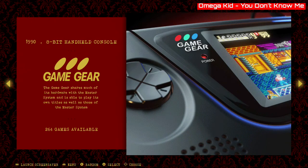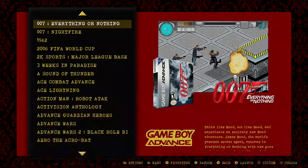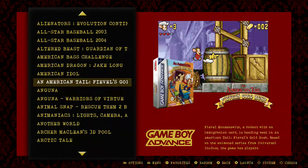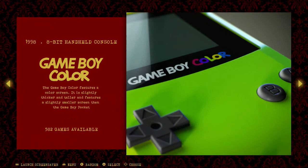Game Gear — no problem there, just like all the handhelds, just works great on the Pi 4 like the Pi 3. Same thing for the Game Boy and the Game Boy Advance. Some GBA games had a little problem on the Pi 3 because the Game Boy Advance was a very advanced handheld for the time when it was released, but now everything is resolved and basically all games work great. Game Boy Color — no problem at all, because it's just a Game Boy a little improved.